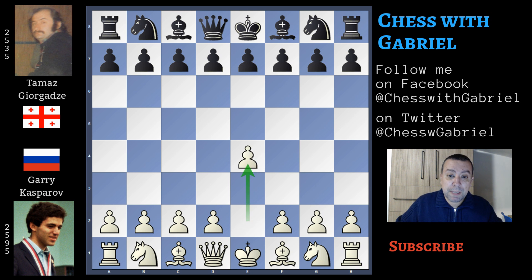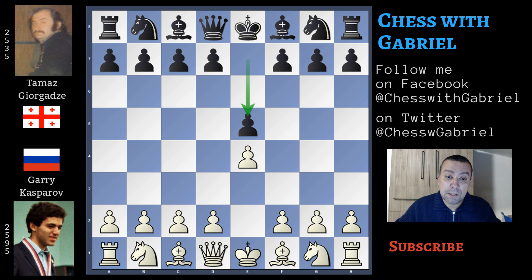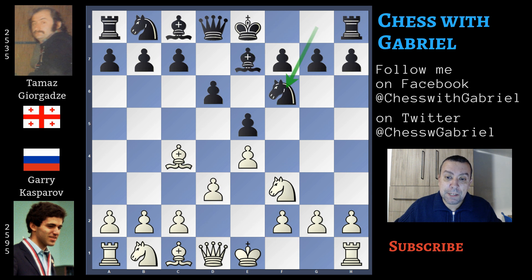Kasparov with the white pieces opens with e4 and Giorgazze answers with e5. In his book 'The Test of Time', Garry Kasparov says that Giorgazze was a Sicilian expert and e5 already came as a surprise. But even more surprising was the continuation: Knight to f3 and here comes d6, the Philidor defense. Bishop to c4 instead of d4, Bishop to e7 and d3, out of the main line. Kasparov wants to bring Giorgazze into a slow positional game where many maneuvers are not familiar to a Sicilian player. Knight to f6 and c3, which prepares a future d4 but also gives room to the bishop to go back to c2. We must notice that this Kasparov setup is good for white because white still scores very well, a bit more than 57 percent.